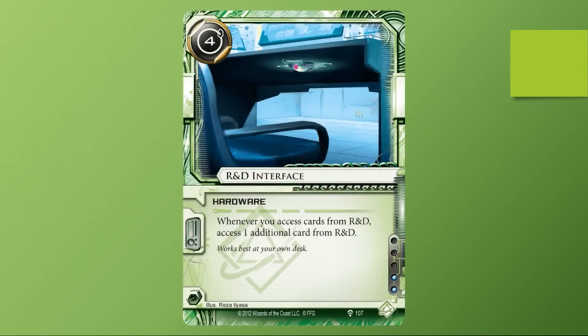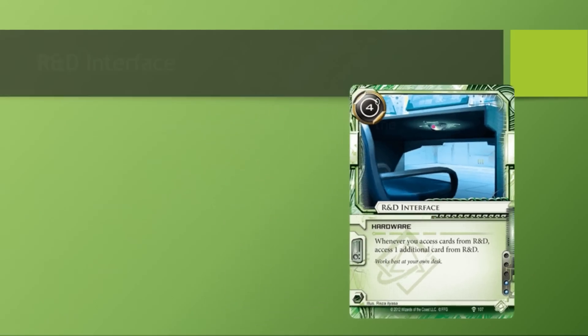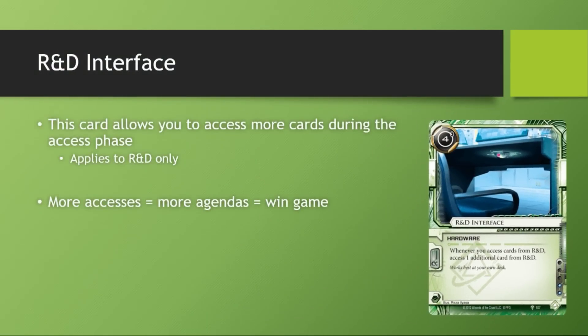R&D Interface is a card that allows you to access one additional card every time you access cards from R&D. This is a good card because the more cards you access from R&D, the more agendas you will most likely access, and the more agendas you access, the higher your chances are of winning the game — because to win the game, you need to score 7 Agenda Points. Now let's watch this card in action.